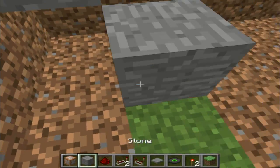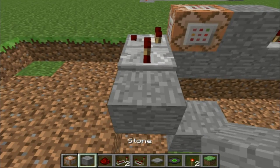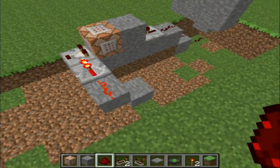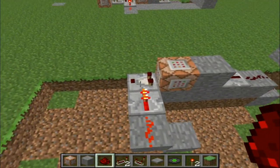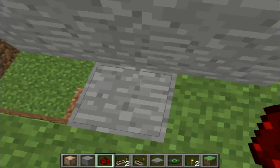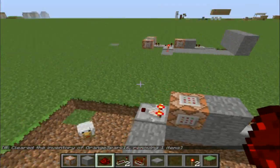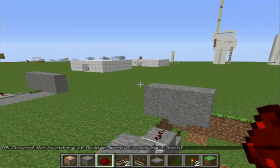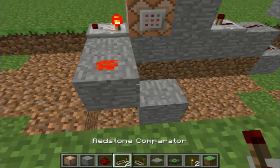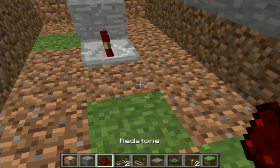Pretty much what this contraption will do is turn off the comparator, because if we didn't have it and you stepped on here, the comparator would be on and it would activate those command blocks. You wouldn't be able to do it again. So this acts as sort of a resetter — a device that resets it, whatever you want to call it. Then we're going to hook up the redstone.